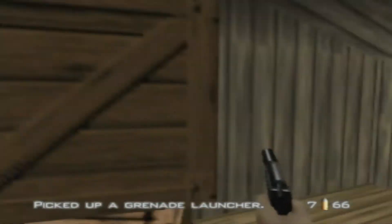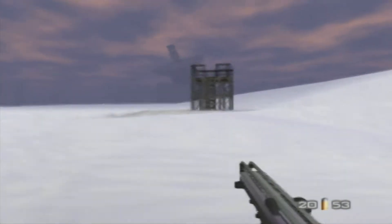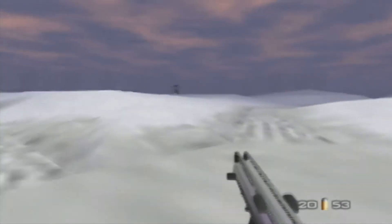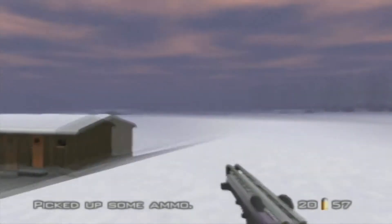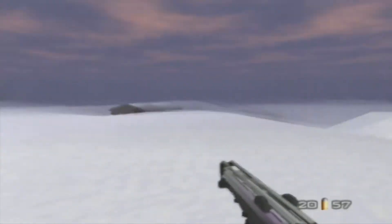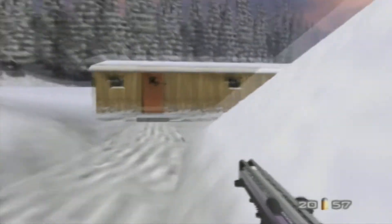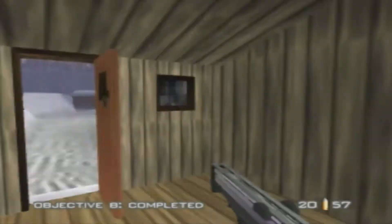There's the grenade launcher — I really don't see us using that too much here but we may try it out. Now we just gotta find the cabin. Let's go back to that first cabin that was locked. I picked up what I think is technically a submachine gun, and we just jumped up that snow mound. Let's see — aha, there's the safe key! Okay, we need that key to get in here to get the safe key.